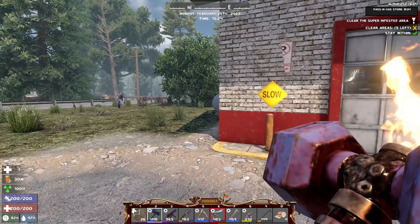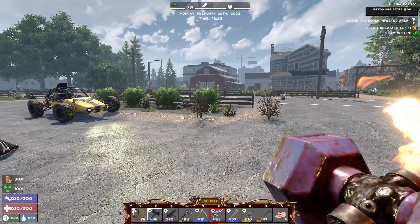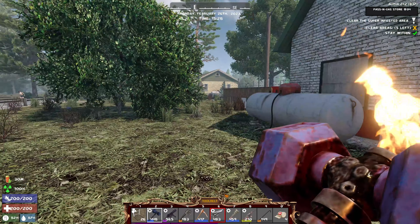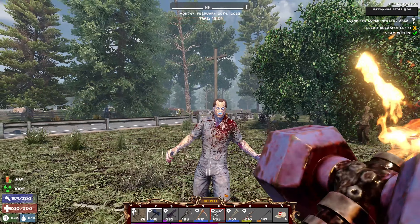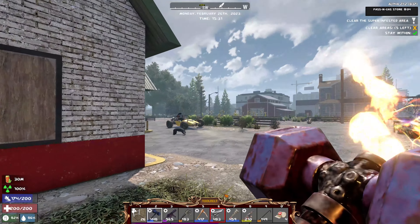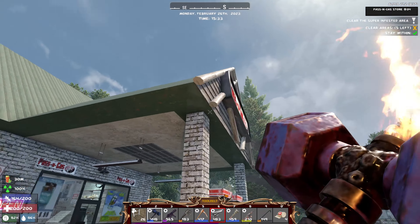We're going to do the same thing we did last time and cheat our way up. There's a big blue guy — let's take care of him. The noises these guys make... He's got 650 HP. It's a good thing we do a lot of damage with this sledge.